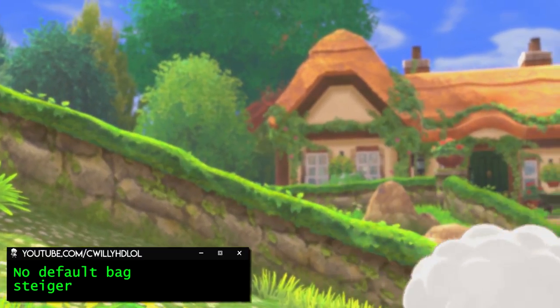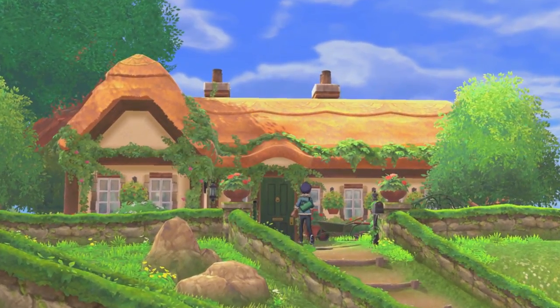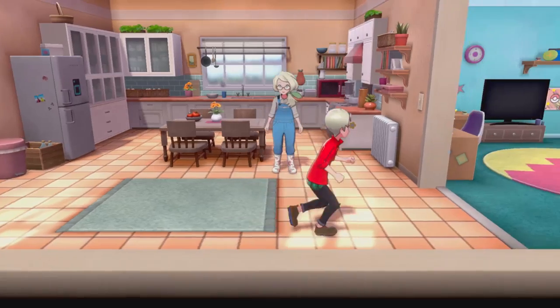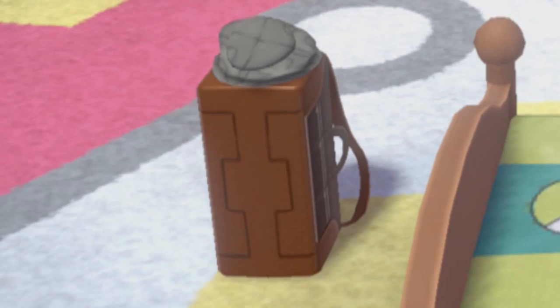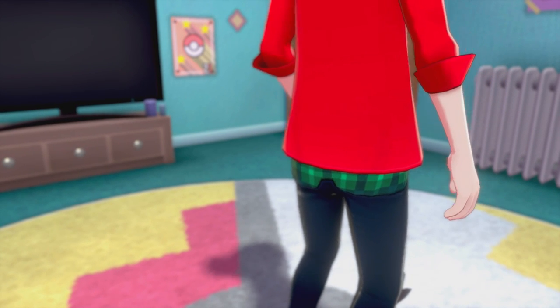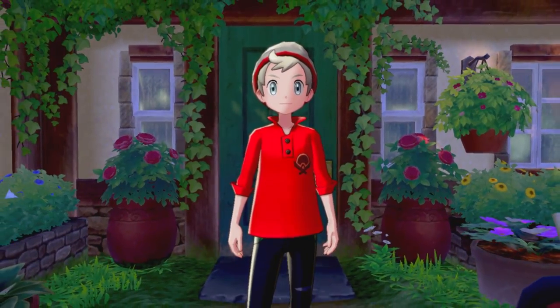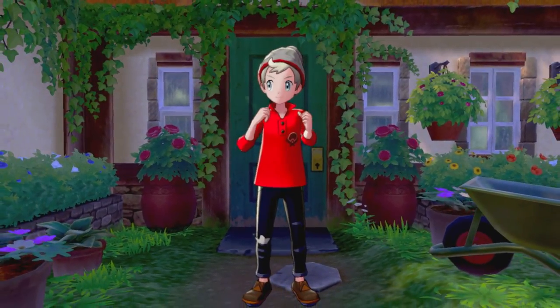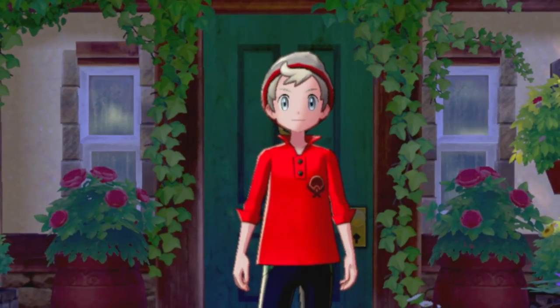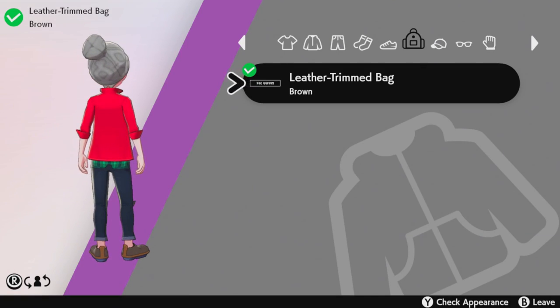Moving on to a little section of mods that might make your next playthrough a little more enjoyable. First up is one right when you start your adventure — the game forces you to put on this ugly old bag. It's clunky and takes up most of the space on your back. Luckily, much like the tree mod, someone took the default bag and made it invisible. The game still treats it as being on, as you can see by the cutscenes of your character grabbing thin air. Even if you didn't just start a new game, you could still use this mod at any point.